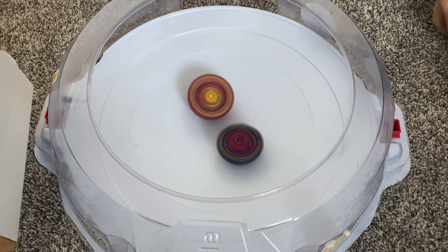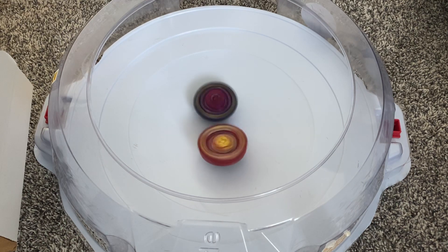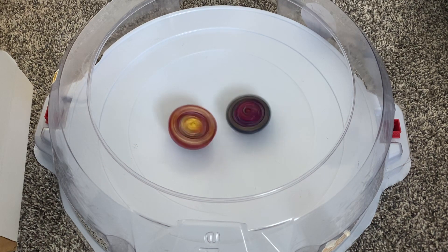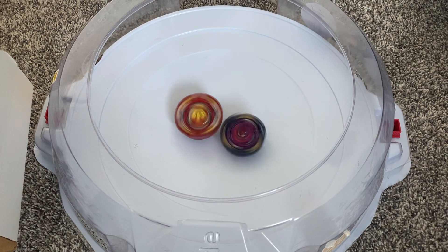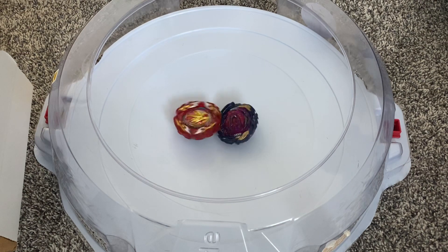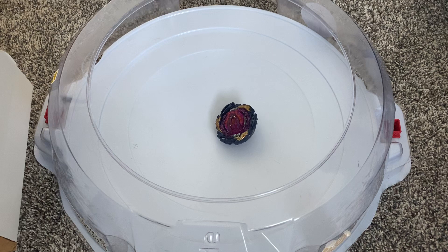As we saw earlier when we were testing, when you have something like Wind Knight, it'll try to knock the armor off. It comes down — watch closely. I'll give that a draw. So it's two for me, one for you. Next up.